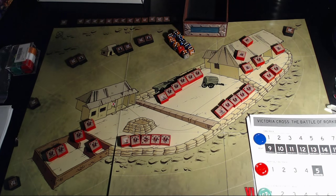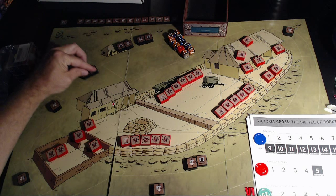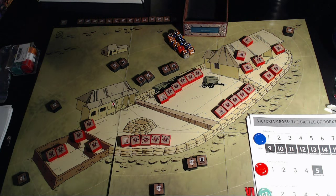The Zulu player has set up his units on the outside perimeter totaling 90 SP, with 10-block units out on the edges. Each leader can do his special action of moving two zones with up to 10 SP. On turn one, the movement phase happened during setup. After Zulu replacements come onto the board, we do Zulu movement. Some units can move one zone, others with leaders can move two zones. A unit behind the hospital can move two zones around to another side.